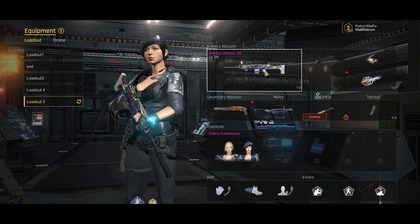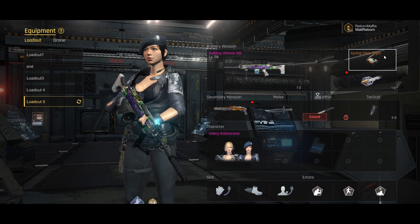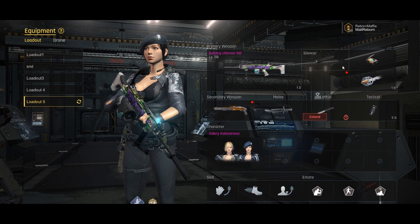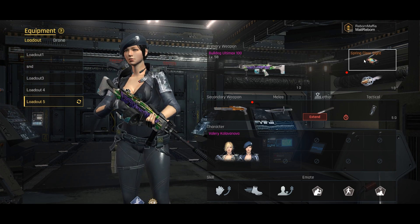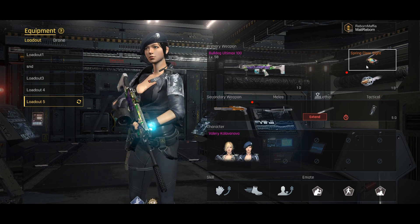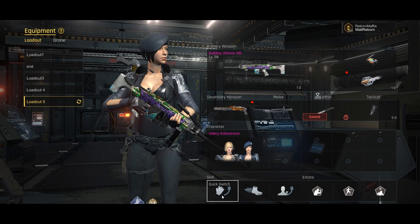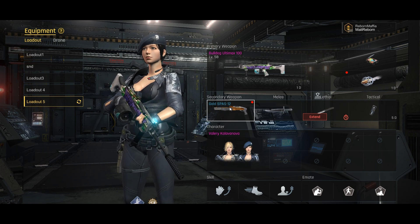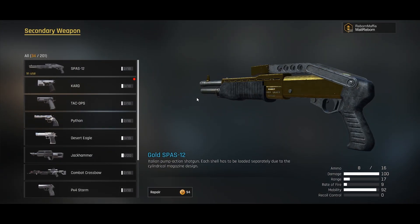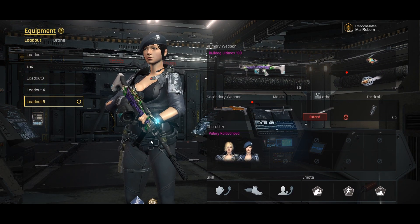My Ultimax 100 setup uses a silencer and the clear sight. If I use a scope on my LMGs I like the clear sight when I don't need zoom; otherwise I use the Viper scope. The weapons do kick a lot but the recoil is controllable. I like to use quick switch since with so many bullets I don't need to reload often — I switch to my SPAS for close quarter combat.